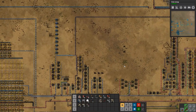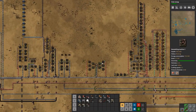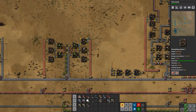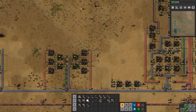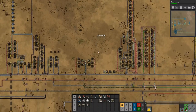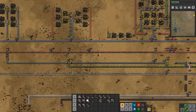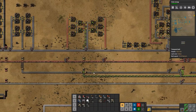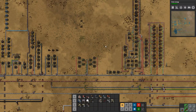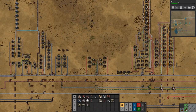Very good, so chemical science is going. The next project is going to be increasing our green circuit production by a lot, and basically all we need to do is copy this setup upwards quite a few times. Unfortunately we don't have robots so we're going to have to do it by hand — I don't know if I'll record that or do it off camera, we'll see. But that's going to be it for this episode guys, so thank you very much for watching, I hope you enjoyed it and I'll see you next time.